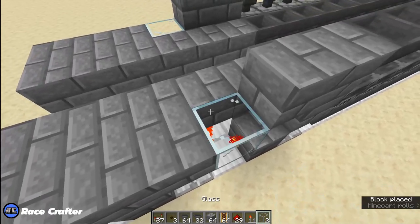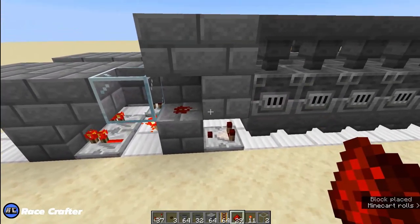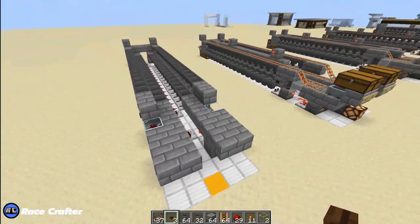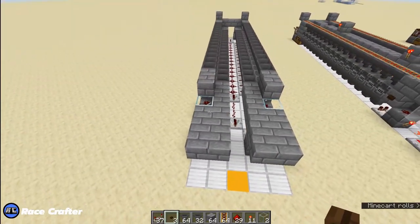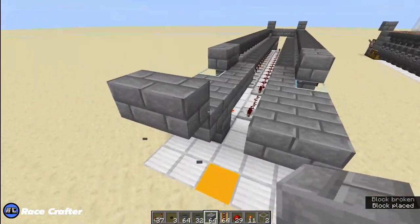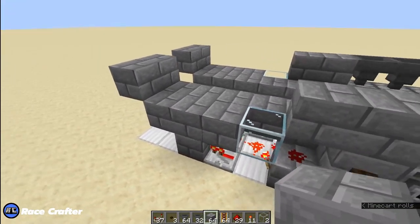We're going to repeat the same thing with the dust in that space and a button on the block above the comparator. Now the platform should look like this. Like we did on the other side, we're going to put some stopper blocks so the minecarts do not fly off the track.